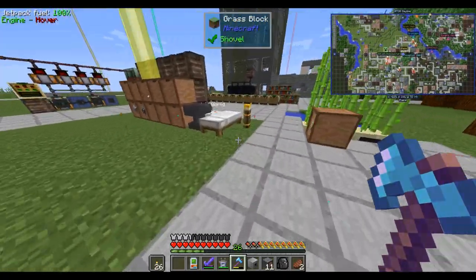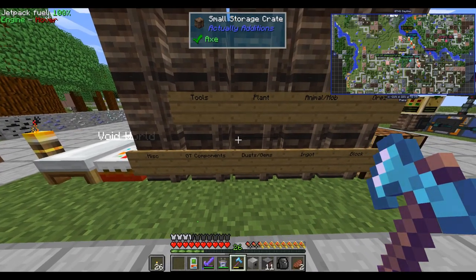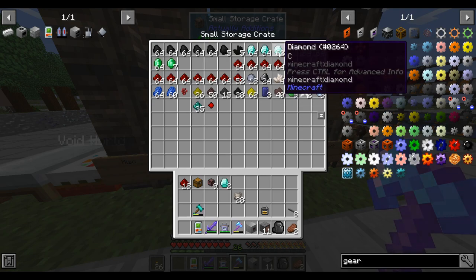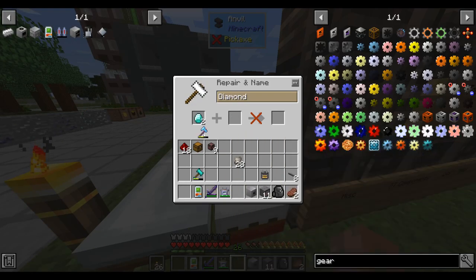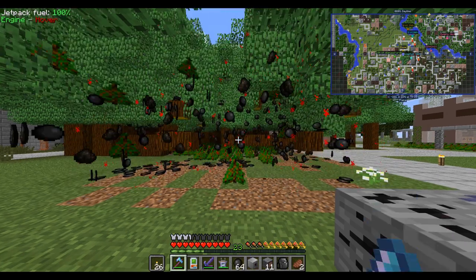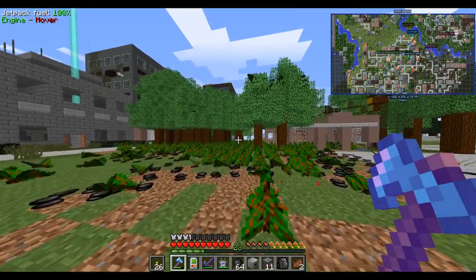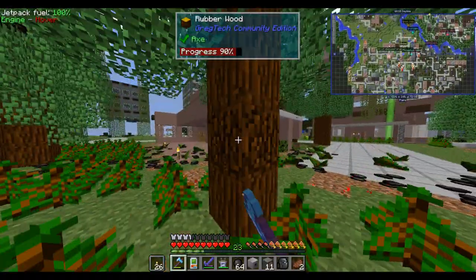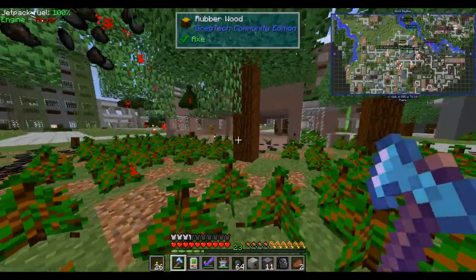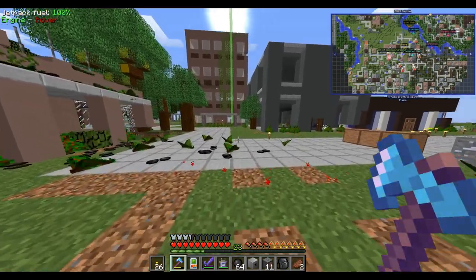My goal today is to finish up the magmatic generator we talked about yesterday. I also need to go to the nether to pick up a little bit of glowstone so I can start making energetic alloy. That way we can start doing more medium voltage stuff. The blast furnace has been running — I've been cooking some aluminum with it — and if we can get energetic alloy, we can start making the loot fabricator and MV machines.